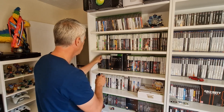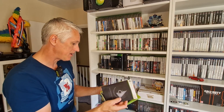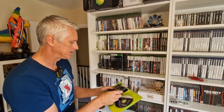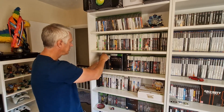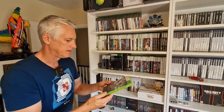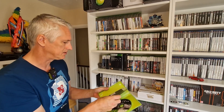We've got Halo 3: ODST - nothing special about this one, but it's in amazing condition, hardly ever been touched. It's got Halo Legends - the animated version. Then we've got Halo: Combat Evolved Anniversary Edition for the 360. It's very light, not much going on in there - again it tells you how to use the controller.